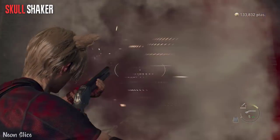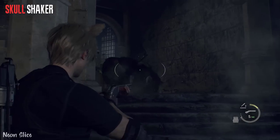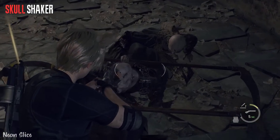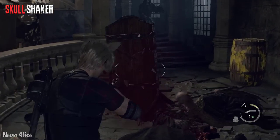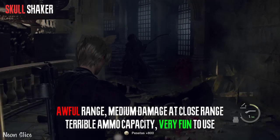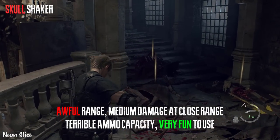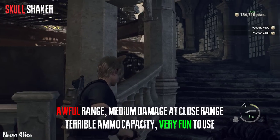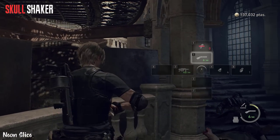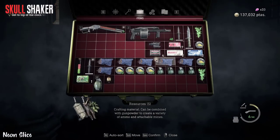Last but not least, we have the Skull Shaker, which is not part of the default set. This is a DLC weapon and it is by far the worst shotgun in my opinion. Don't get me wrong, it is very enjoyable to use and it's pretty good — it deals a lot of damage as a shotgun should. But the biggest downside to this weapon is the ammo capacity.